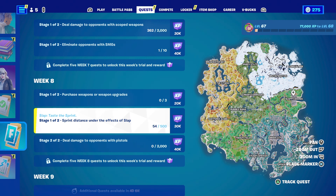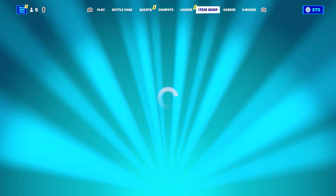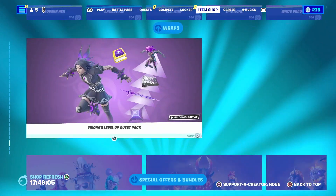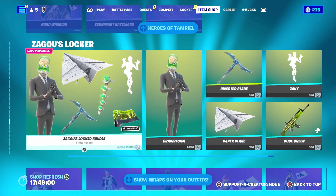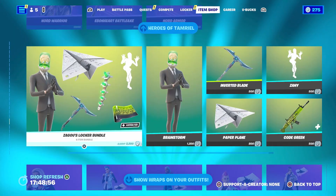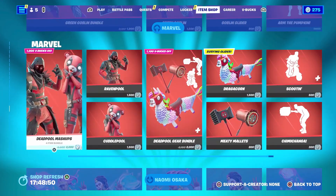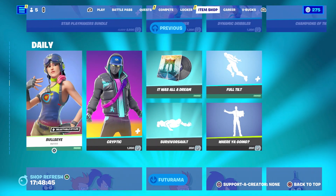Let's head on over to the item shop and see what's in the item shop today. The Korra's Level Up Quest Pack is still here. All the wraps are still here with the show your style outfits. Zegu's Locker is still here. Heroes of Tamriel, Naomi Osaka, Marvel Across the Spider-Verse, Futurama — that's all still here.